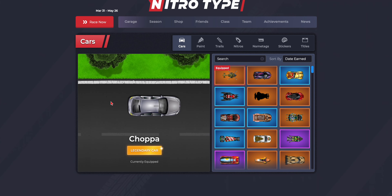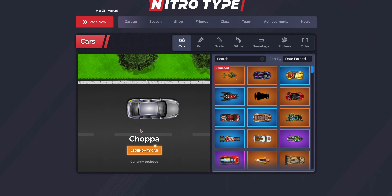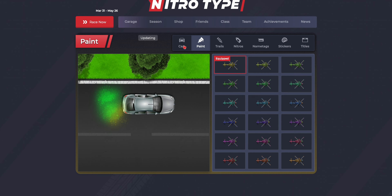As you can see, if I view it in my garage I get the choppa right here — it shows it here, but it doesn't show it in the race. Painting it, I can look at it and paint it different colors, but it still doesn't change that issue.